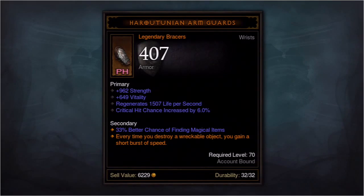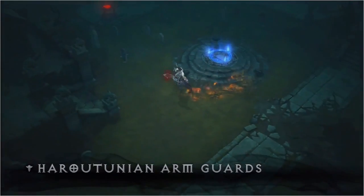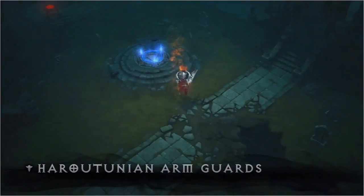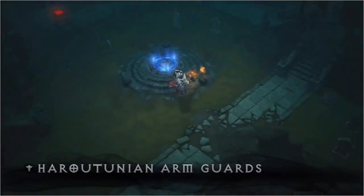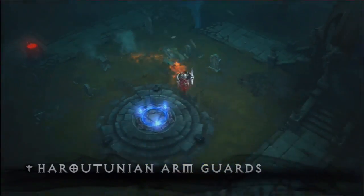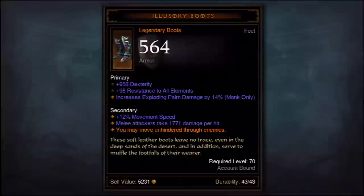The Haratunian Arm Guards — focusing on the affix in orange. It says every time you destroy a wreckable object, you gain a short burst of speed. In this example here, I'm pairing it with classic Firewalker Boots, which kind of destroy things around me. So every time I get near one of these gravestones, I just get a little short burst of speed.